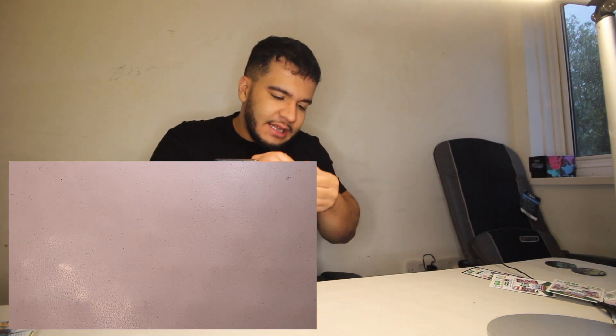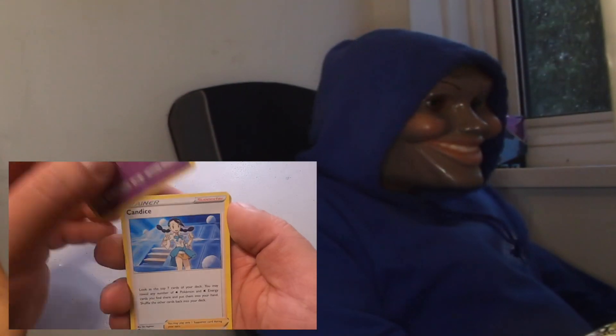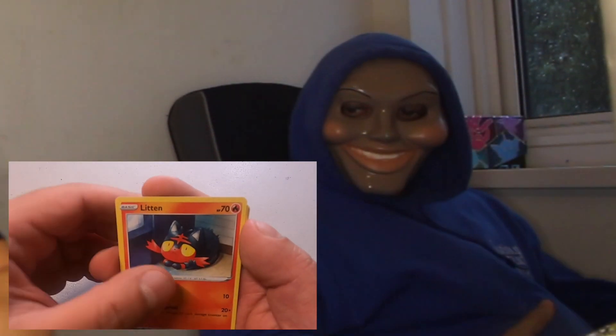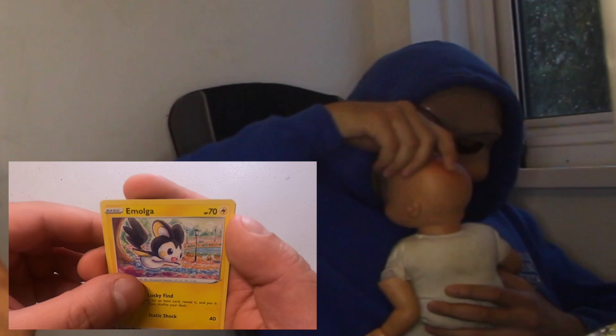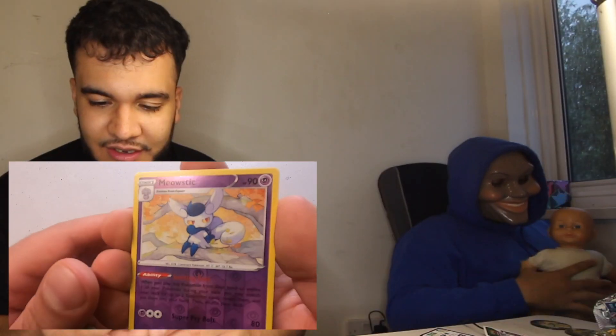This one needs to be hand-opened. One, two, three, four — perfect. Energy card, we have a Bewear, a Candice trainer card, a Galarian Litten, a Rufflet, a Fennekin, a Dunsparce, an Emolga, a Meowstic — that's looking really cute.